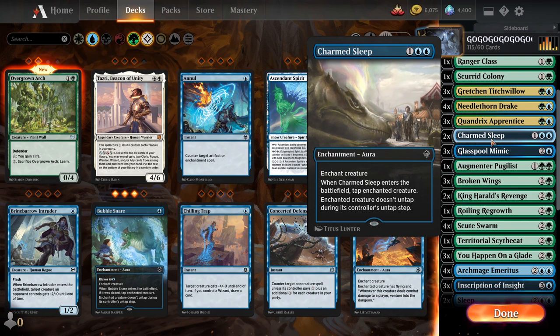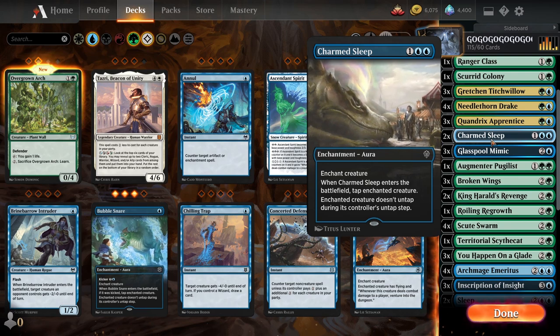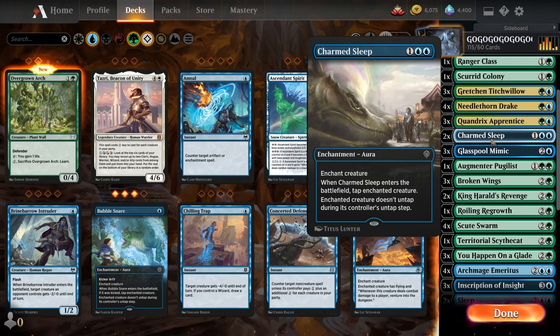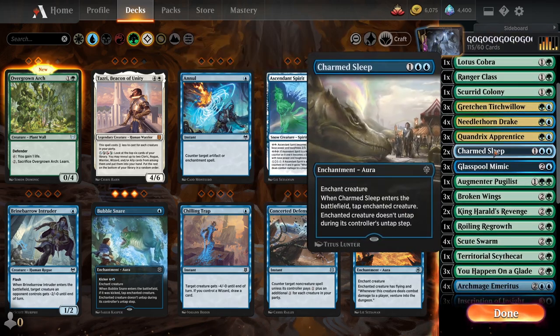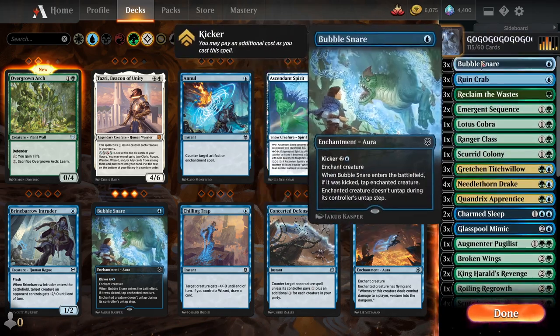Then we got Charmed Sleep. So this is just blue pin-down, stop flying. Real simple. If I had to stop something on the ground too, cool, but this taps them and keeps them tapped. None of this conditional crap — it just costs three and there it is. So I put in two because I like this better.